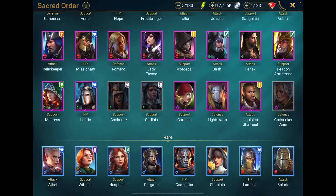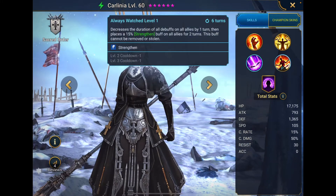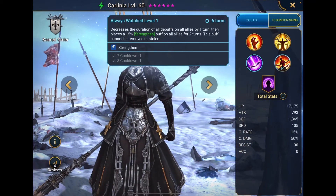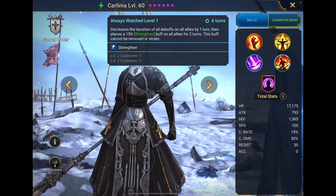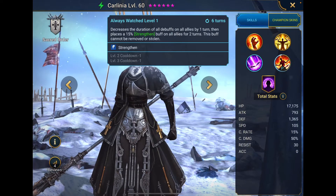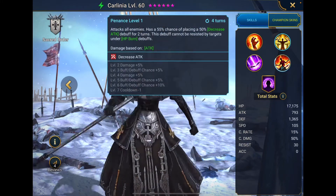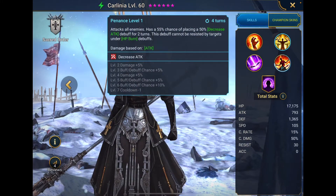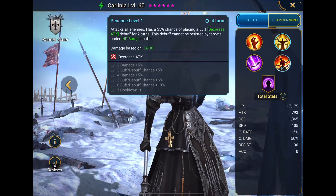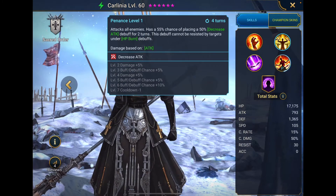The other champion that I'm looking at going into is Karlinia. I like this — it decreases the duration of all debuffs on allies by one turn, then places a small version of Strength on allies for two turns, and that buff cannot be removed or stolen. I like the cleanse on that skill.